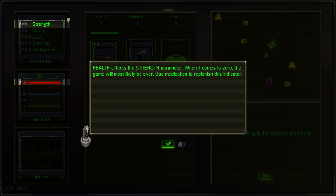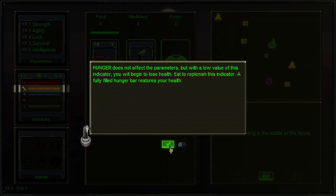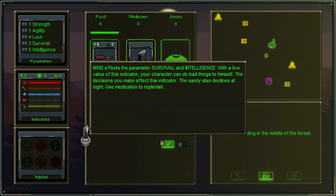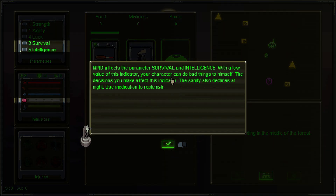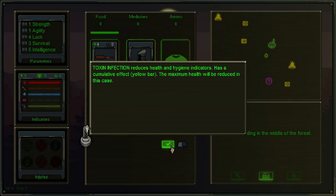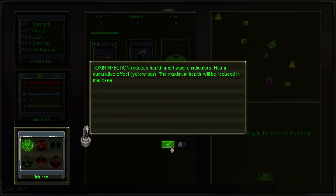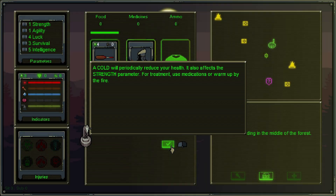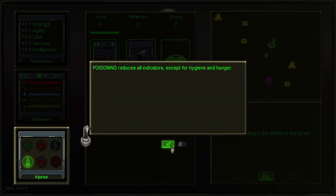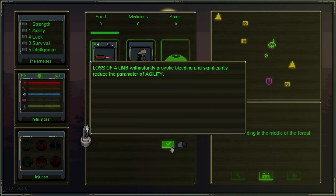The health indicator affects strength and if it gets to zero it's game over — fix it with medication. Hunger doesn't affect any parameter directly but at low values you'll lose health. Thirst affects agility, and low thirst causes health loss. Mind affects survival and intelligence — if it's low you'll make bad decisions. Hygiene affects luck, and at low values you might get sick. Injuries include toxin infection reducing health and hygiene, blood loss causing rapid health decrease, cold reducing strength, poisoning reducing all indicators except hygiene and hunger, brain injury reducing health and slowing you, and loss of limb causing bleeding and affecting agility.